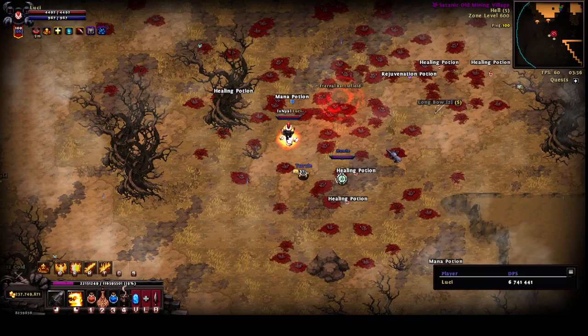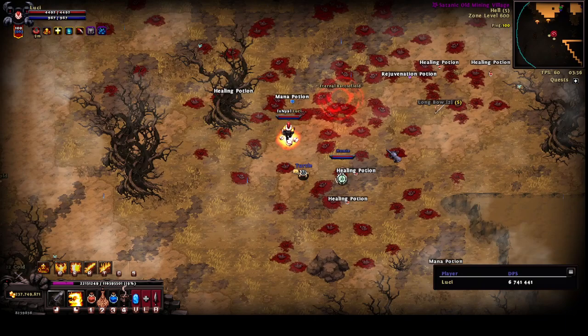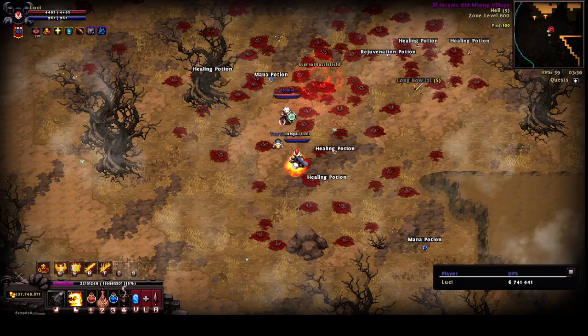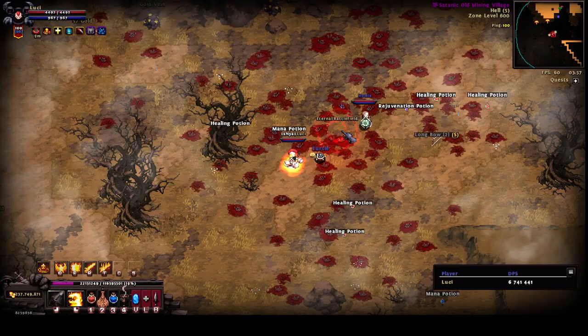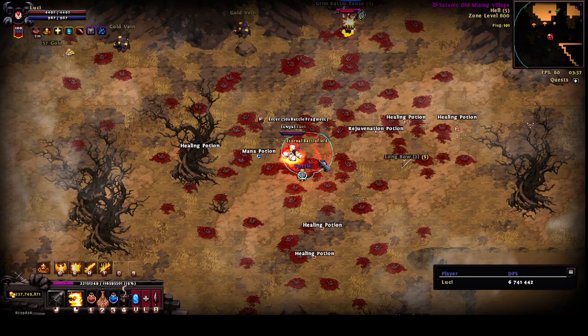First things first, we need to find an eternal battlefield portal. It's just going to be a red icon either on your minimap or map. As you get close to it, it'll start to expand and spawn a bunch of mobs. Each of these mobs has a chance to drop battle fragments. Once it's reached its maximum size, it'll start to contract back down to its normal size. Once you have 50 battle fragments, you will be able to enter the eternal battlefield where you can find Ubersung Lee.